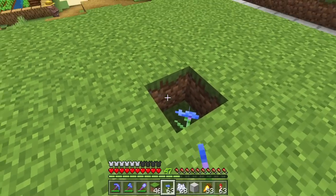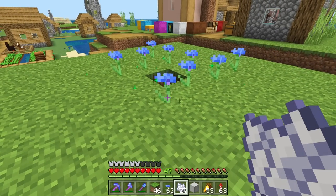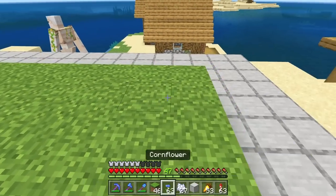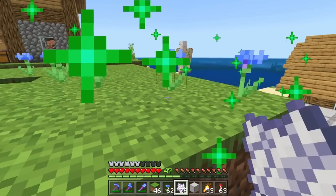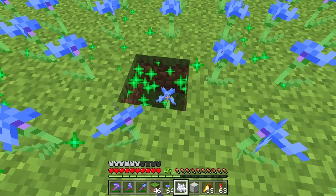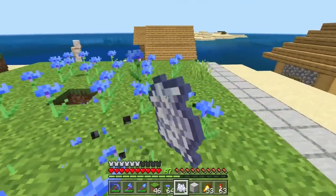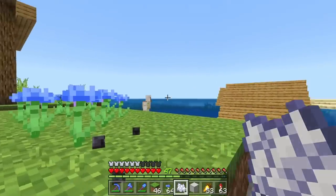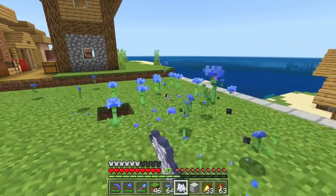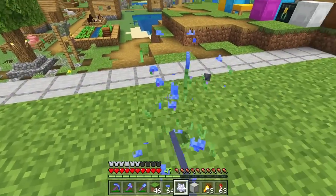However, if I put the flower one block down into the floor like that and then bone meal it, all of a sudden we get a whole bunch more flowers per piece of bone meal — instead of one or two, we get a whole bunch more. It really doesn't take all that much bone meal to fill out the entire area. As you've probably seen from many YouTubers, you can create water flush farms or piston farms to generate lots of flowers, break them and collect them — and that's exactly what I'm going to be doing, but very, very quickly.